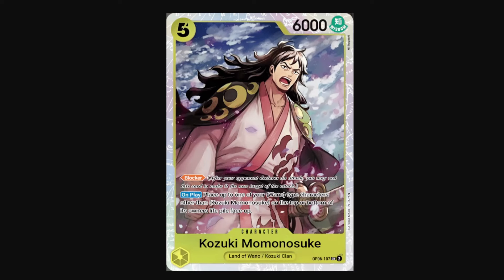Momonosuke is also another interesting blocker. He's a 5-cost 6k blocker. What he does is on play, you can place up to one of your Wano type characters — other than another Kozuki Momonosuke — on the top or bottom of its owner's life pile. While it is locked into the Wano type, this is helped out by the fact that a lot of the yellow Wano cards in the set are great in a sealed format. So you'll more often than not find targets to use with Momonosuke and heal yourself. And then those Wano cards trigger out for free too, so it's a really strong combo.